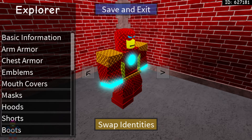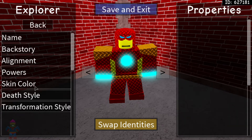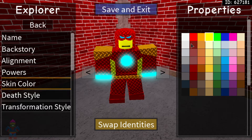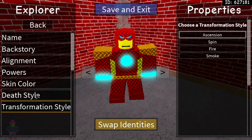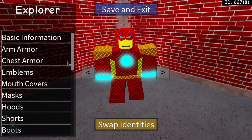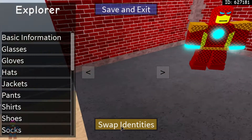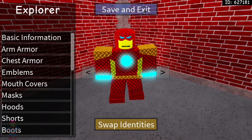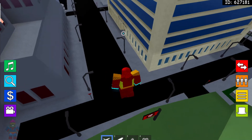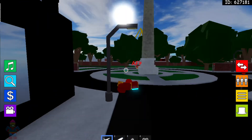It looks pretty cool but it takes a long time. You have to go to Basic Information and choose the powers — use yellow for the best experience. Then make it look kind of like this, and Tony Stark just makes it look great. I don't really describe things the best, but yeah, this is basically what it is.